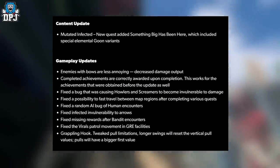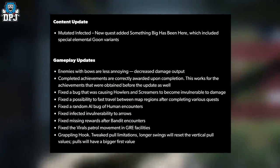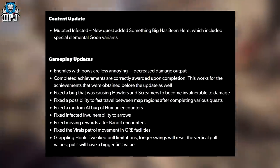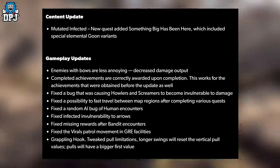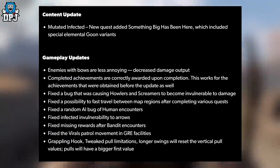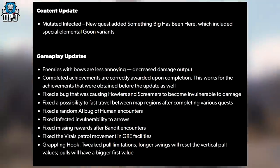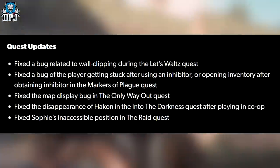Fixed a bug causing howlers and screamers to become invulnerable to damage. Fixed the possibility to fast travel between map regions after completing various quests. Fixed a random AI bug in human encounters, fixed infected invulnerability to arrows, fixed a missing reward after bandit encounters, fixed the viral patrol movement in GRE facilities. The grappling hook has been tweaked — pool limitations adjusted so longer swings reset vertical pool values, and pools have a bigger first value.